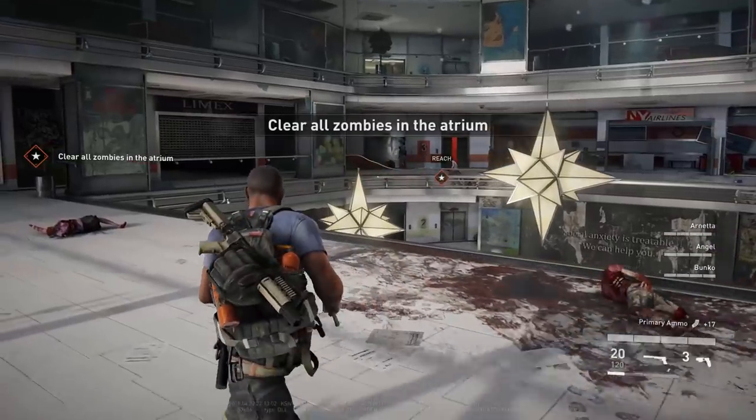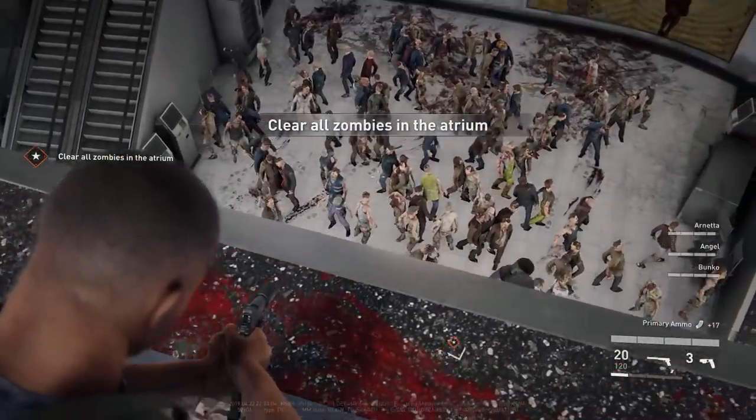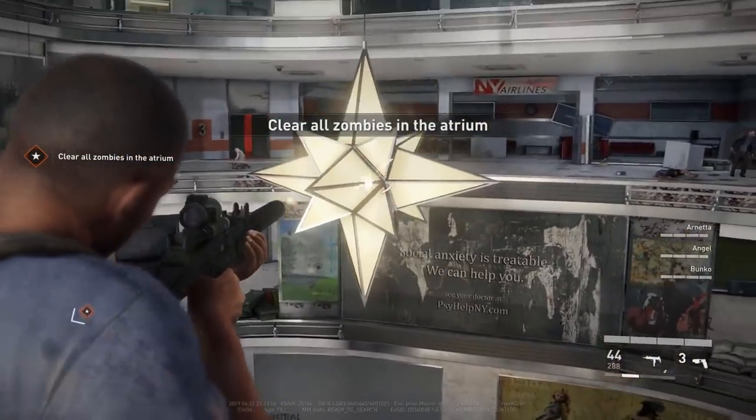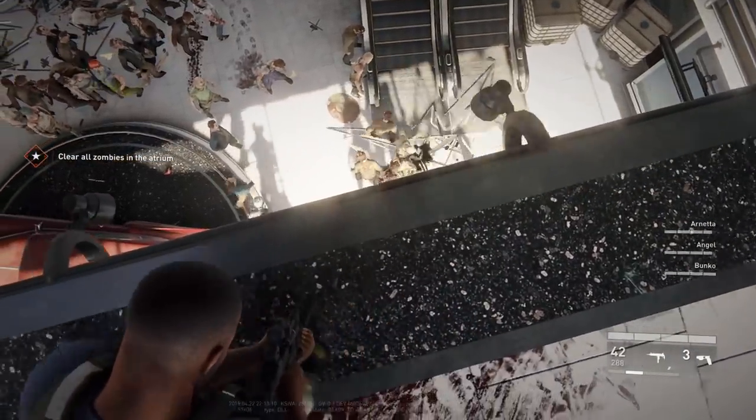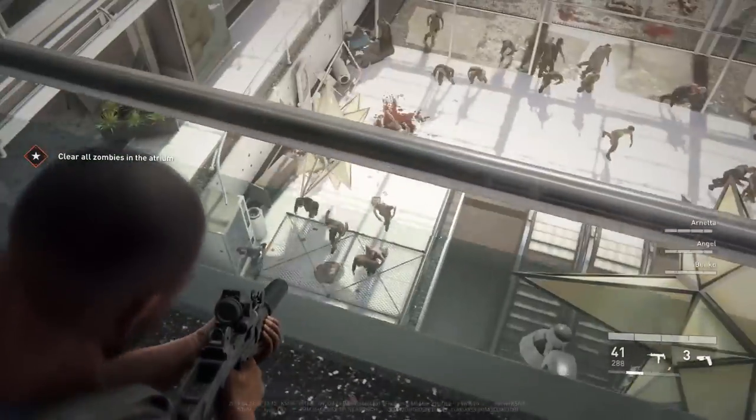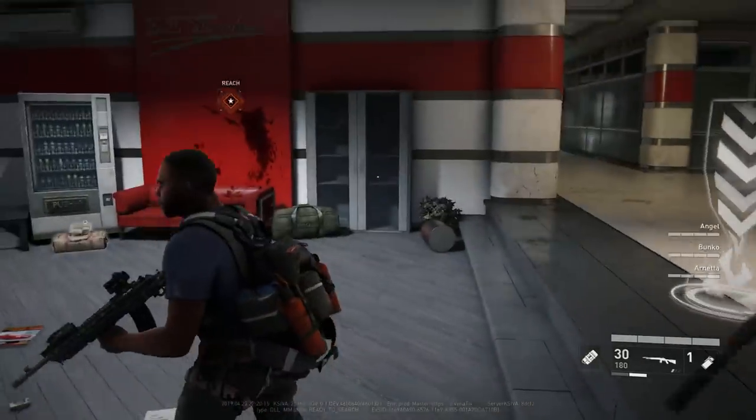Also, in New York you can shoot down the chandeliers to kill zombies. In the first mission 'Descent,' when you're in the mall, there are giant yellow chandelier-looking lights — you can shoot them once or twice and they'll fall to the ground and kill the zombies beneath them.